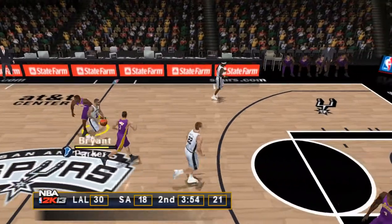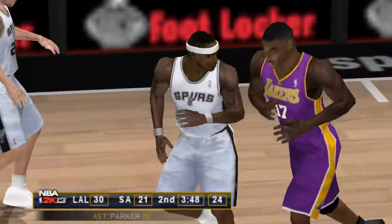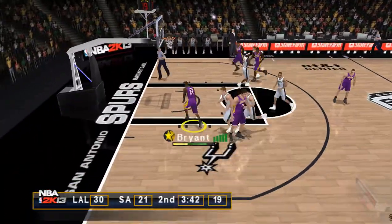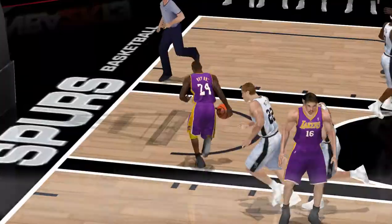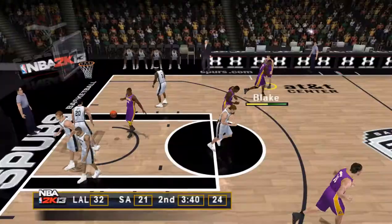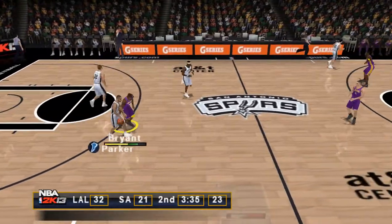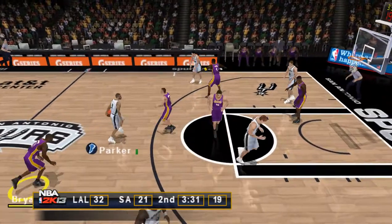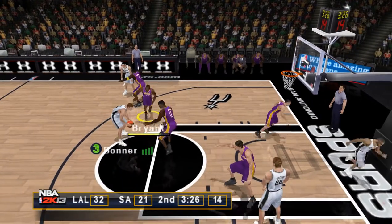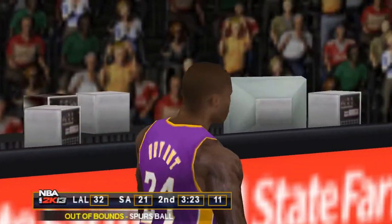Parker brings it up the floor, he's got four assists. Swung it to Jackson — the three ball is drained by Jackson. That's exactly the way you practice it — work the ball around for the best scoring chance. The Spurs with the ball, they're losing by 11. Passes it to the left side, no-look pass to Bonner. The Lakers touched it last before it went out of bounds.